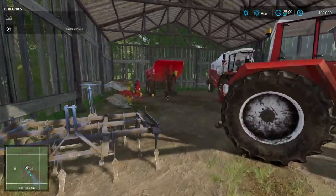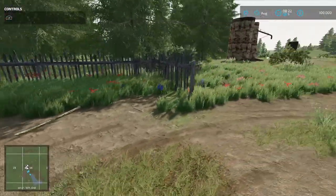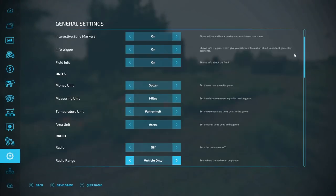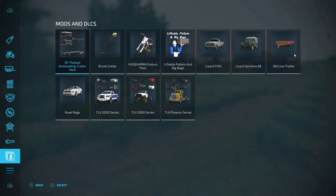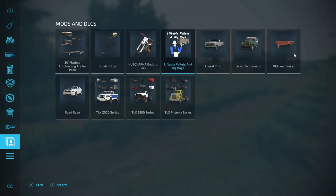So yeah, I'll probably just keep the tractor and that trailer and get rid of the rest of the stuff. Let's find these mods. All right, here's the mods right here. So I've got a trailer pack, brush cutter — which I haven't used yet — dirt bike, liftable pallets, a couple vehicles, trailer. These bottom vehicles, these trucks with the attachments, are going to be super helpful when I get enough money. Like this Phoenix series is not out of the load, so once I start getting some more production, that'll be really helpful.